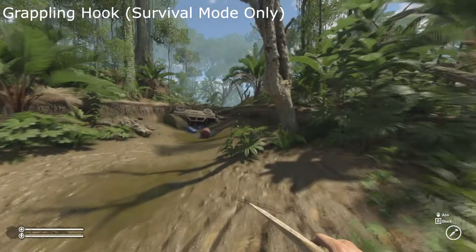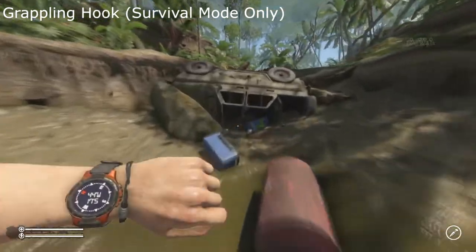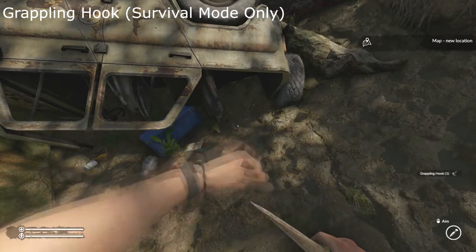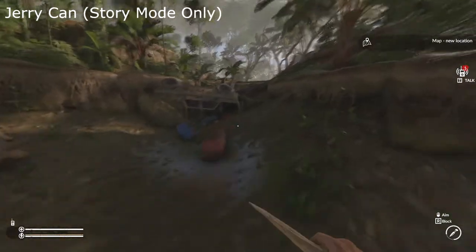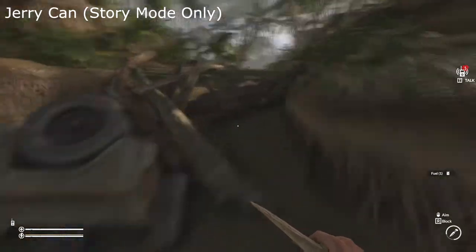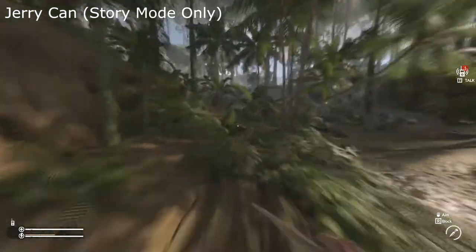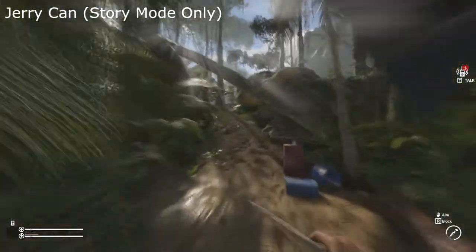The first equipment you will run into is at the overturned Jeep at 44 West, 17 South. In Survival Mode this is where you will find the grappling hook. However, in Story Mode at the same location will be a jerrycan. Follow the road north up the hill until you reach a cave with an elevator. Put the jerrycan with gas in the generator to run the elevator.